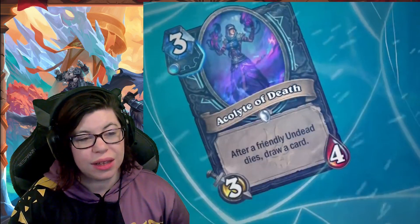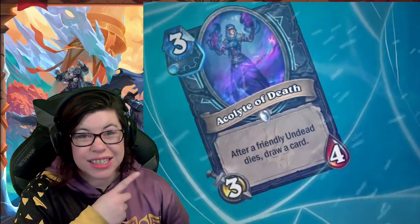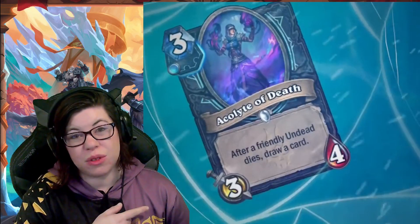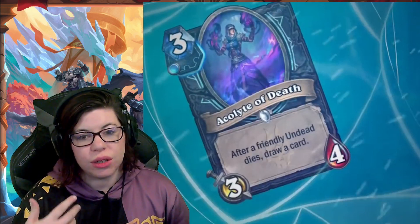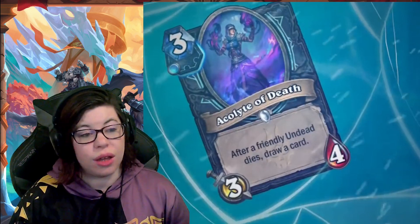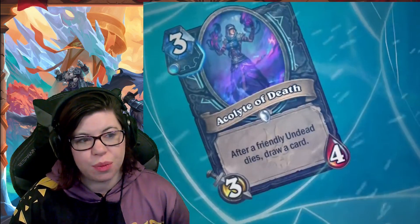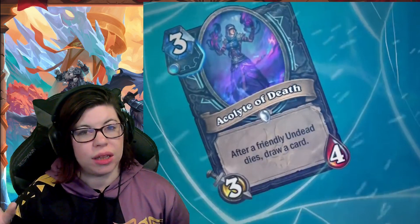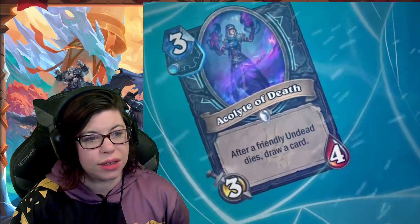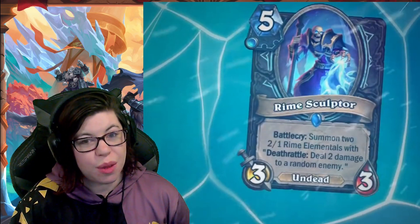Then we have Acolytes of Death, a three mana three-four minion: after a friendly undead dies, draw a card. This is the card draw I want — this is fantastic. It works with the hero power, and there are cards that summon multiple undead things with rush at the same time. This is a much better card draw option if you're going in on corpses. I like this one a lot more than Defrost.